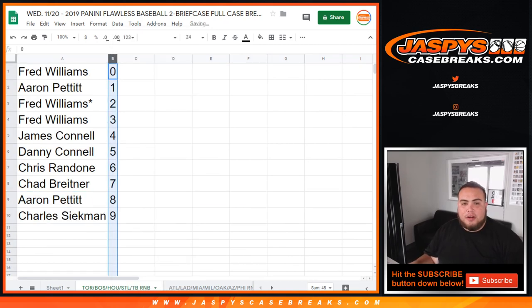This was the randomizing part of the video. We have to do one more random number block randomizer and there should be one left — Giants in Flawless. Pikachu number one — then we can break it open. JazzPeaceCaseBricks.com, appreciate it.